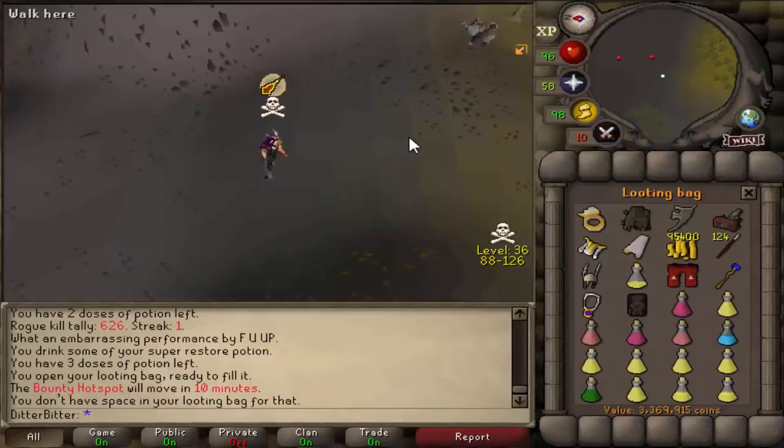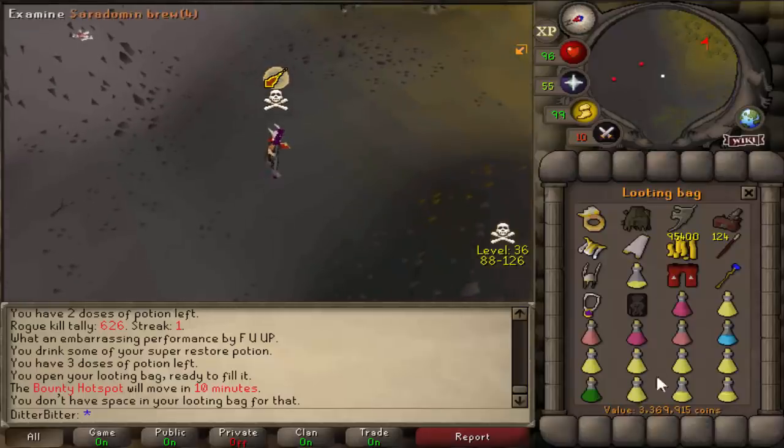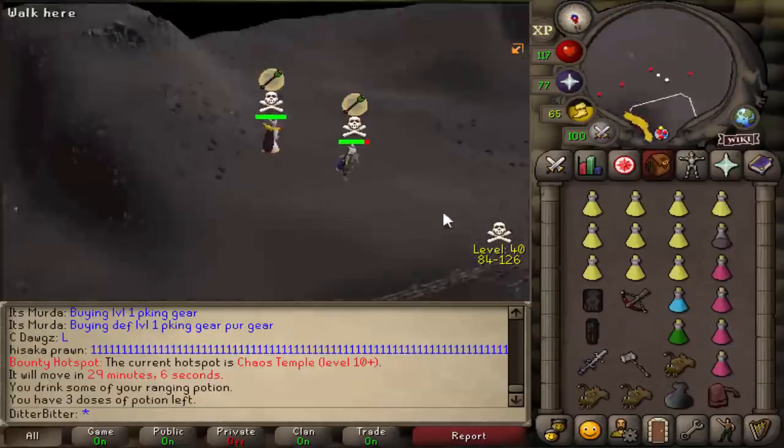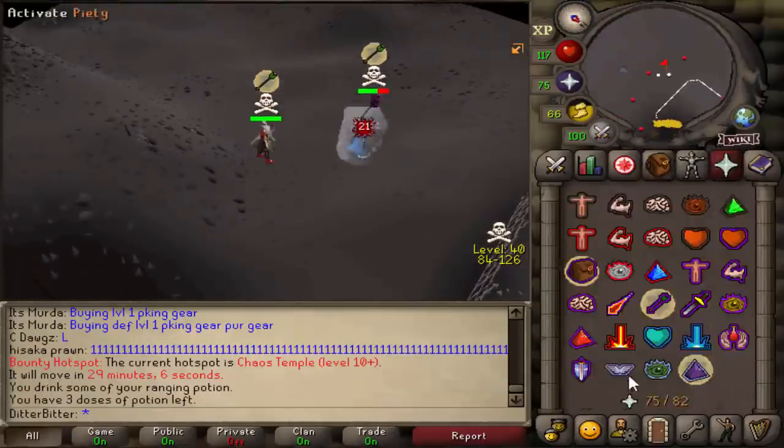How much loot did we get off that guy? 3.36 mil. I'm a happy gamer. Alright, we've got a fight versus BTC Satoshi — we've fought him a bunch, so hopefully we can finally kill him.